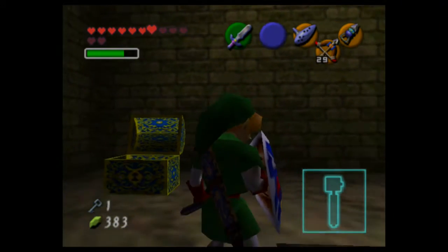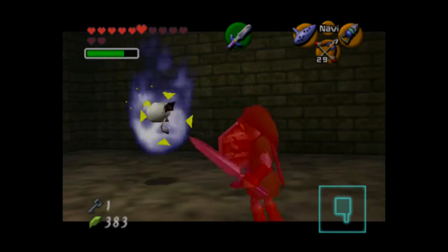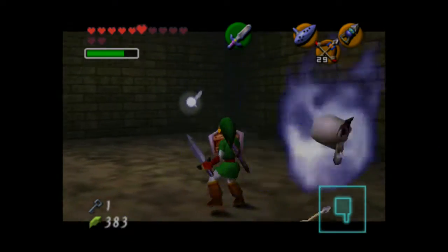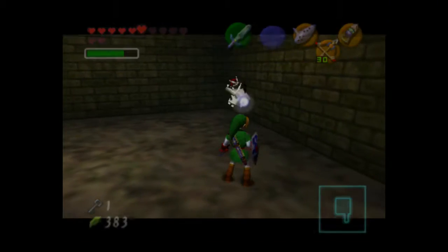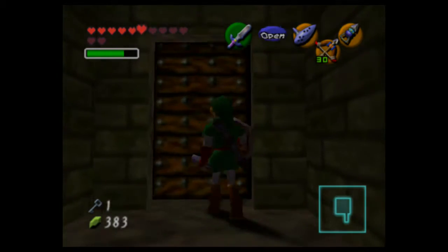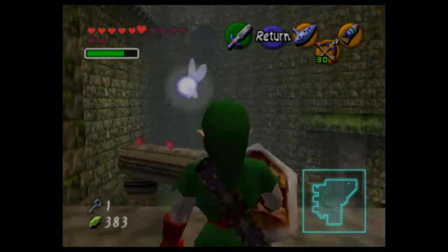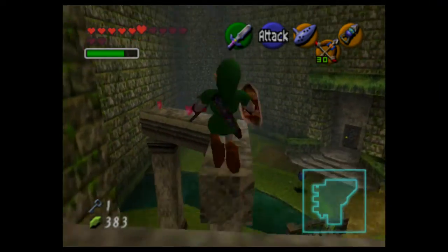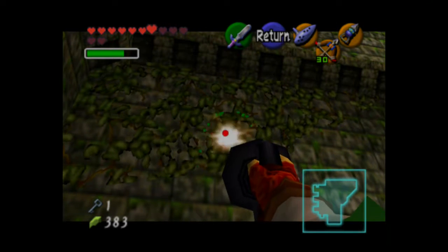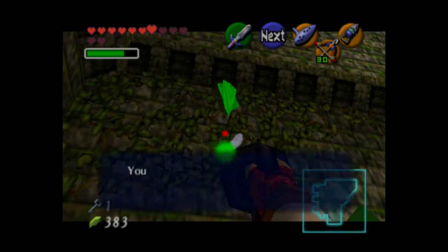I'm not sure if I should go forward, so I'm just going to go down the hole — it's probably a trap. That opens the door. Let's try to get on top of those pillars without falling. Skulltula number four! Give me that. We got another gold skulltula.